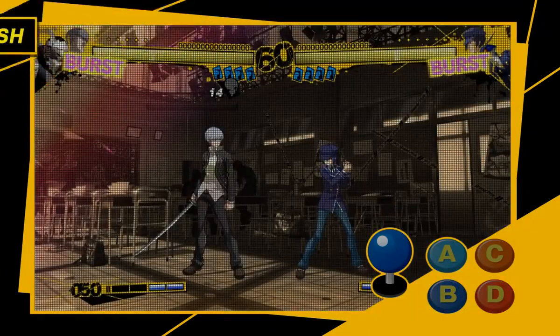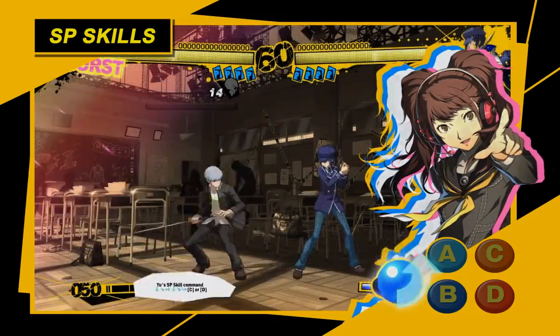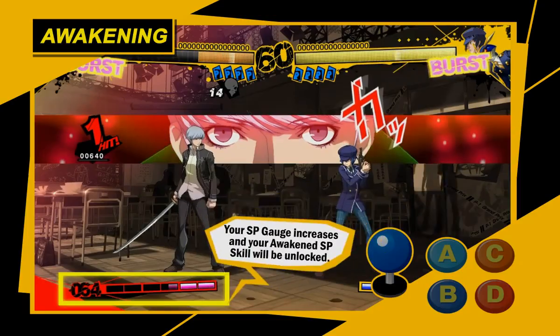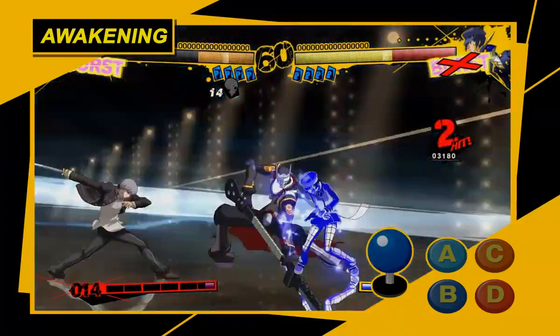Next up, we'll cover SP skills! For a cost of 50 SP, you can use amazingly powerful skills! Not only that, but when your HP falls low enough, you'll enter an awakened state! Your SP gauge will increase, and you'll gain access to more powerful awakened SP skills!